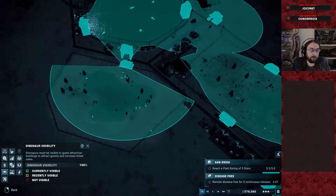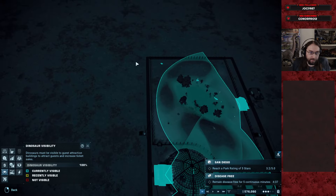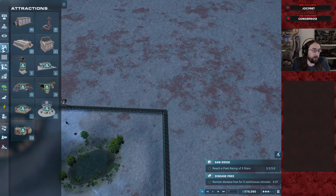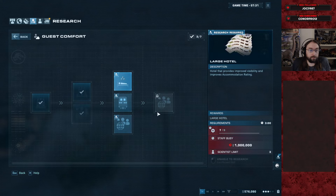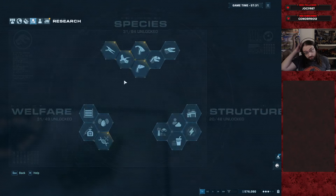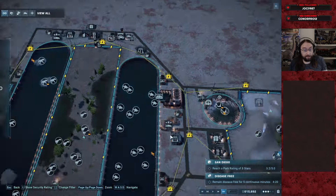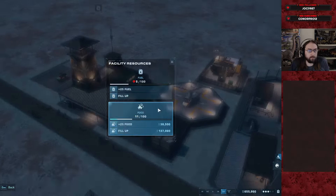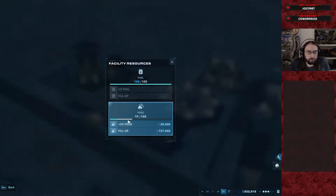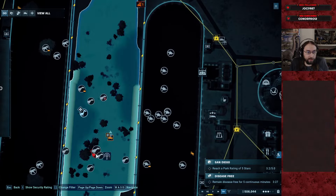Something to think about — where to put a hotel. We've got a corner here that's kind of out of view, a gap here but no real way to cover it. I think we'll put it here, and then we'll build a Megalosaurus pen kind of around it. We can do large here, and that'll last a little longer maybe.